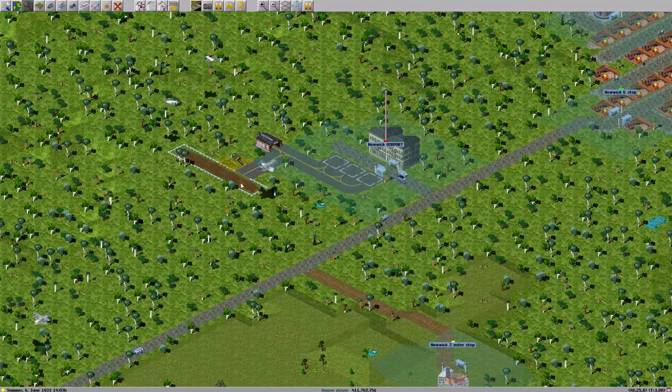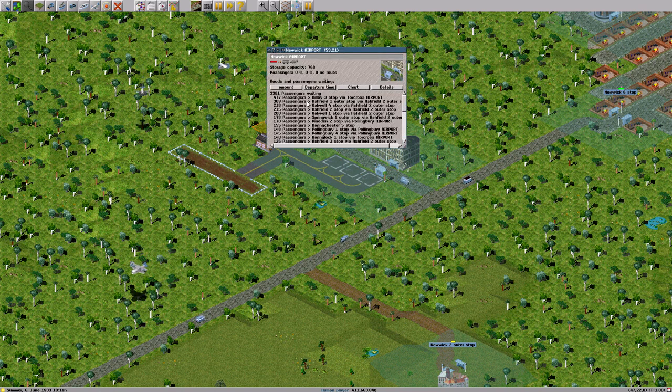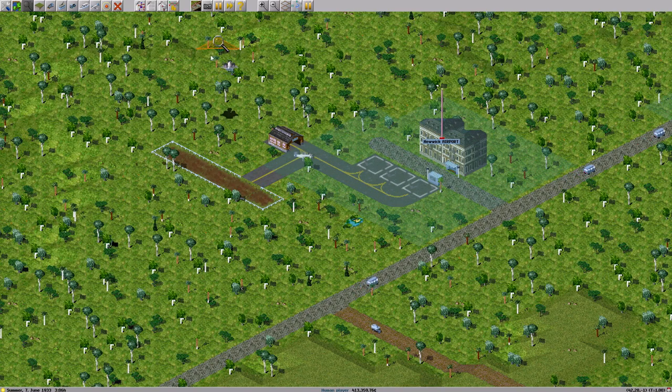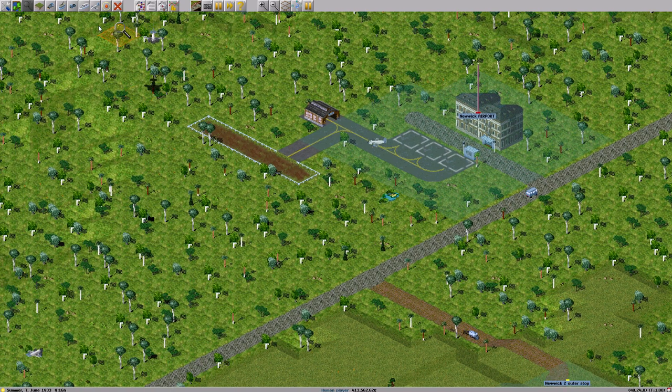I've built three new airplanes for the Newwick tour across line, so that may help a little bit with traffic. There are a lot of people here, but now that we have more airplanes it does cause a problem — a plane is turning around because it cannot land if there's already someone using the airstrip. So what we're going to do to solve that is build another airstrip.